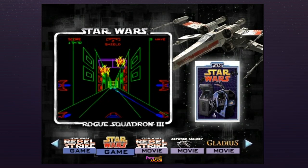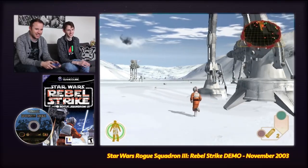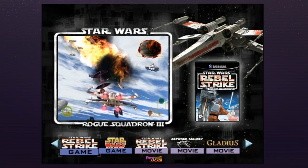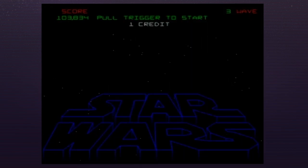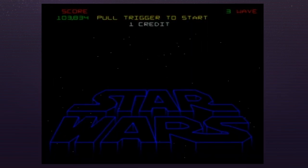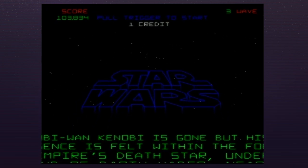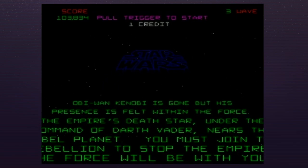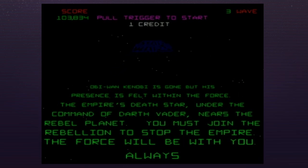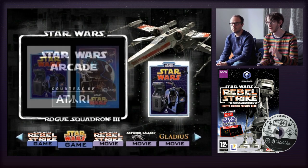The Rebel Strike demo in here we've actually played before in our larger GameCube demo disc video — it's the exact same stage. So since we've already seen that, we're going straight to the arcade game and focusing on that, because other than original ports on Atari systems and older consoles, this is the only modern port it's ever had. It's never been released on a downloadable service, Steam, or anything like that. Being able to play this in HD on the GameCube is quite a rare thing.